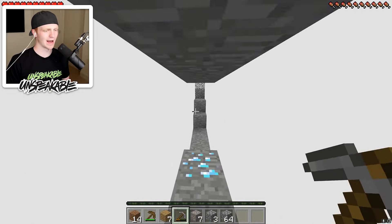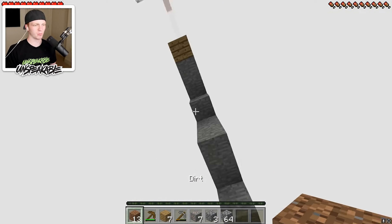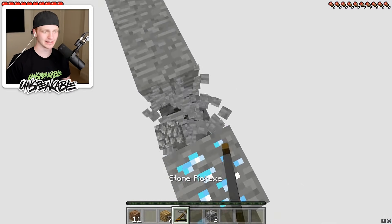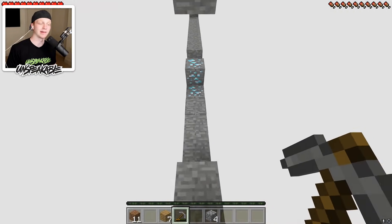I just dropped my pickaxe. You know what? We're going full desperate mode. We are going to be using some wood to make this happen. Before we smelt all this iron and get these beautiful diamonds — I don't know how many there are. The pickaxe is gone. We got one iron out of that. Nice.